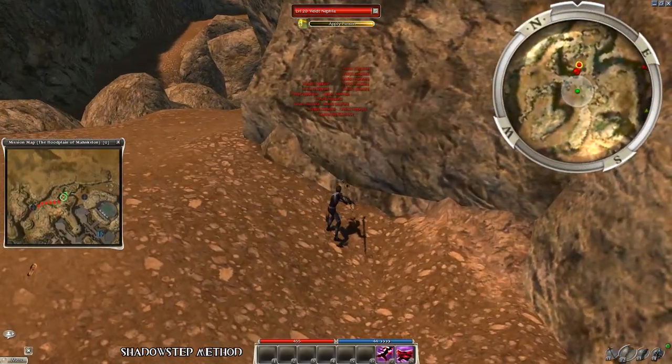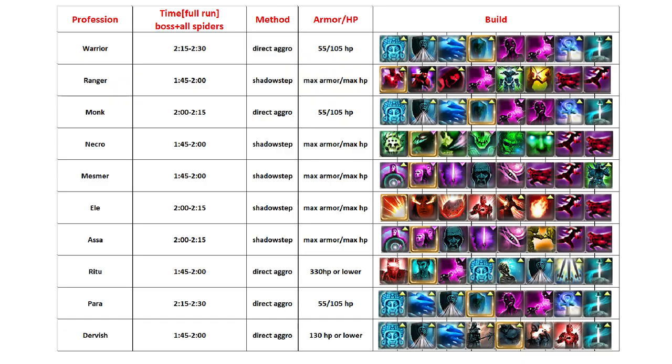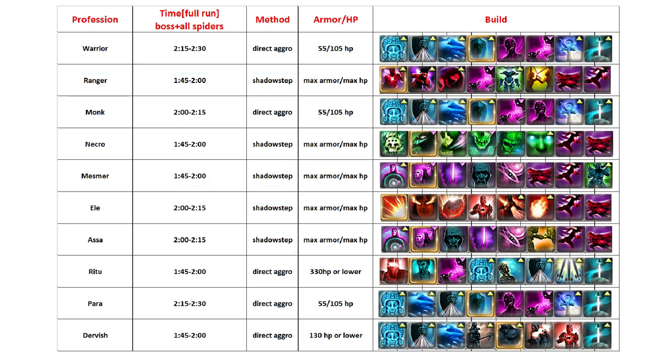Unfortunately not all professions can use this method — Assassin secondary limits our choices much, and in my opinion only Ranger, Assassin, Mesmer, Necro and Elementalist should be farming like this. All the other characters should do the classic agro foes and stay their tactic.